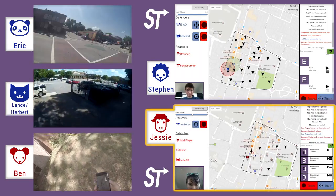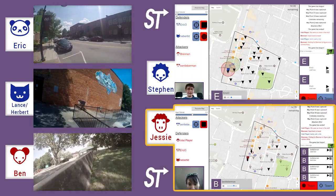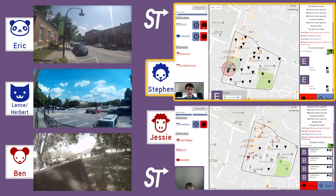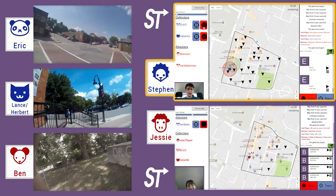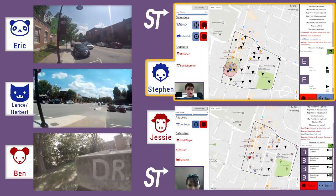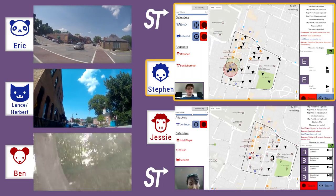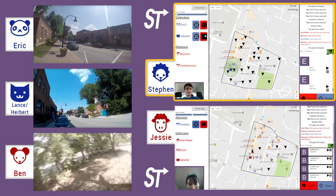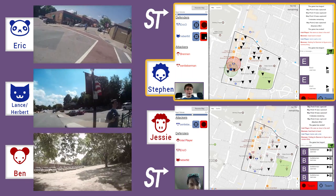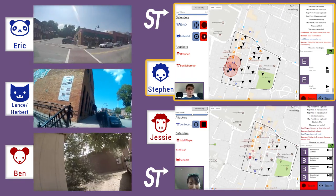As Eric passes him, Ben goes around the building so that no one ever sees him. Now one player's green and one's red, which is confusing for the defense — they think they need to go north because the other one went red. Then the other one goes green, so it looks like Ben should be south. It looks like Ben just ran straight past the two of them, which is not what happened — he was just barely skirting the edge of their radar.